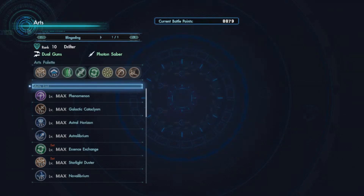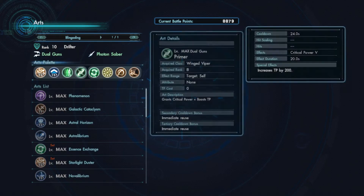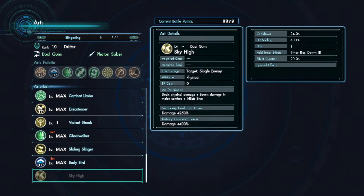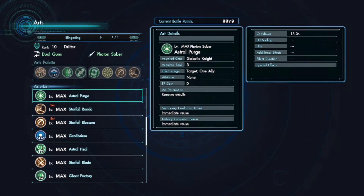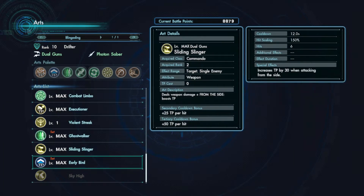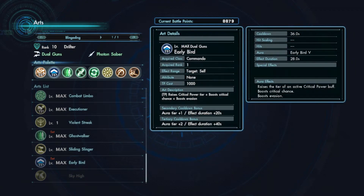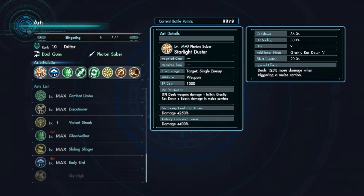Now let's take a look at the arts. This is a very broad build — you can do a lot of stuff with this set of dual guns and Photon Saber arts. This is just what I personally picked; you could run Combat Limbo instead, Starfall Blade, the entire Starfall set, and so on. Like I said, this is a crit build — I'm using Early Bird. Early Bird not only increases our crit chance, but once we use Primer and then Early Bird, it will essentially turn into Critical Power 5 and Critical Power 6, meaning we get the maximum critical damage possible.